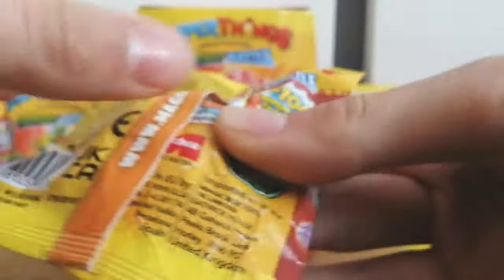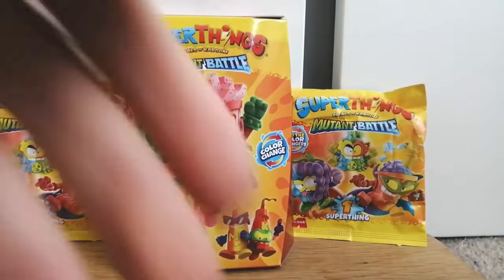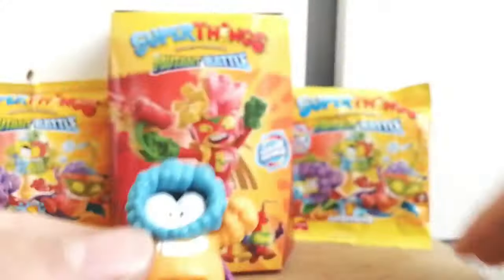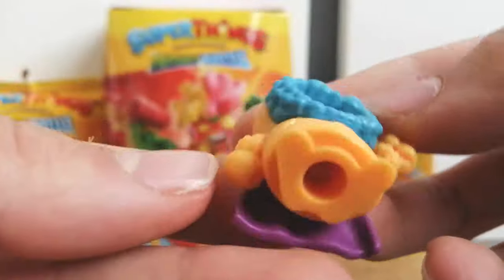I've been feeling these packets as I usually do, trying to guess what figure is inside. This one feels a lot like Cool Coat, which is the little coat guy that comes in this series. I can feel the little furry thing around his eyes, so I'm going to guess it's him. Let's see — am I right? I think I am right.